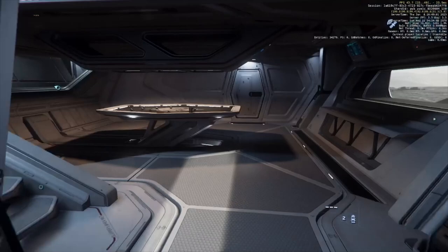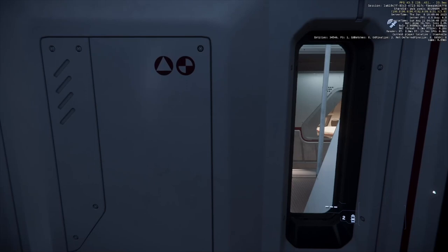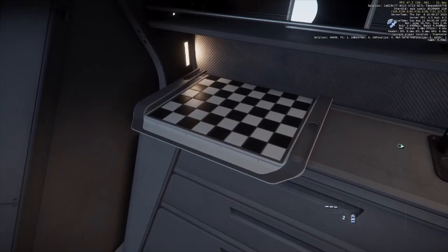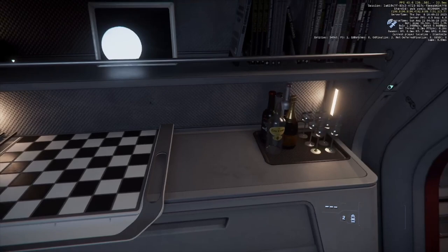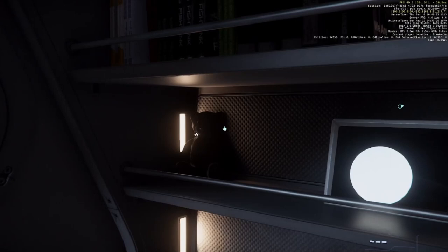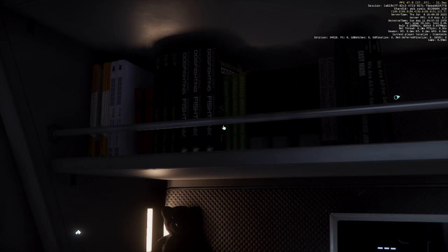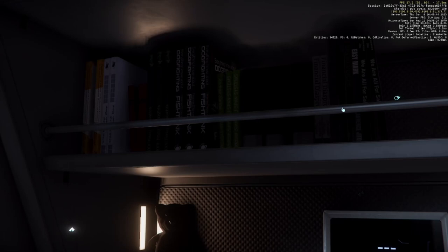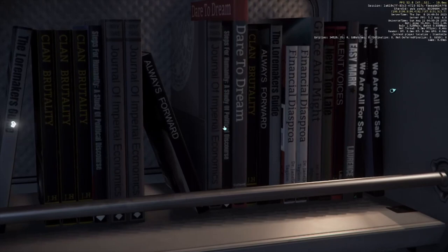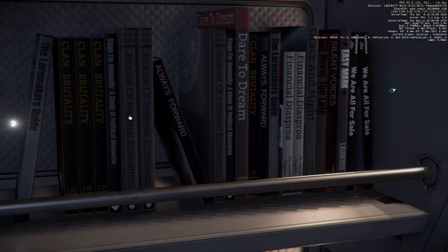Let's check out the forward section of the habitation deck — the captain's nice little office. There's a mandatory chess board, though it's cut off so you can't actually play on it. The captain also has a teddy bear, and quite a bit of self-help books plus a dog-fighting manual. There's also what looks like more leisurely reading and of course a mandatory Journal of Imperial Economics. Interesting book selection to say the least.